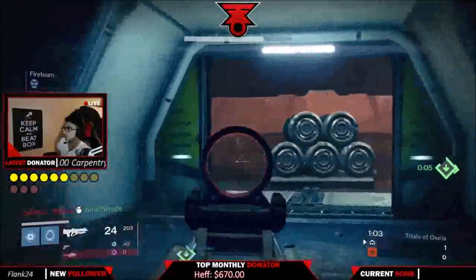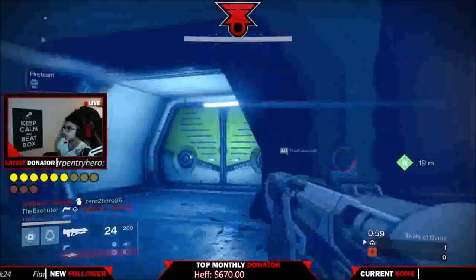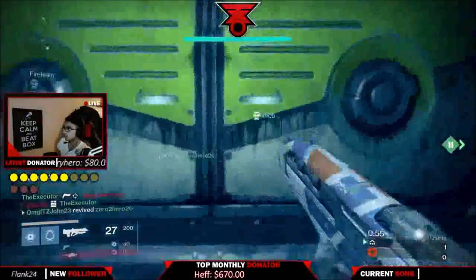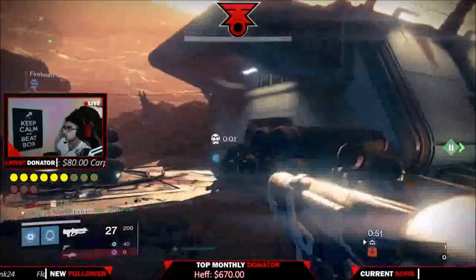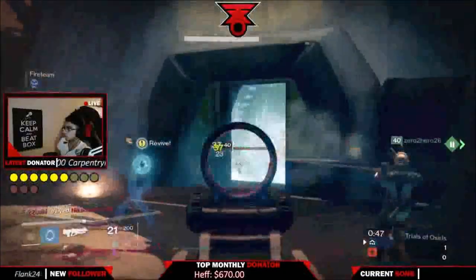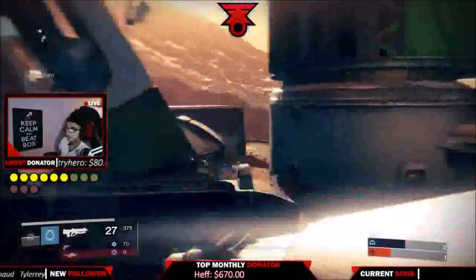The perks it has: in column three, it has a perk called Take a Knee. Take a Knee is pretty useless in general, but for this pulse rifle it's a freaking laser — if you shoot it while crouching, it's incredibly accurate. In the fourth column, it has Braced Frame or Hand Laid Stock, which is fantastic as well.